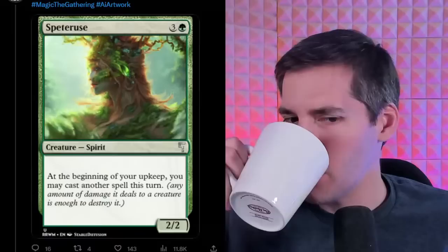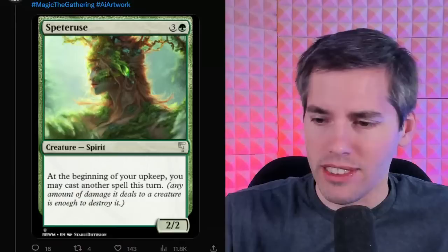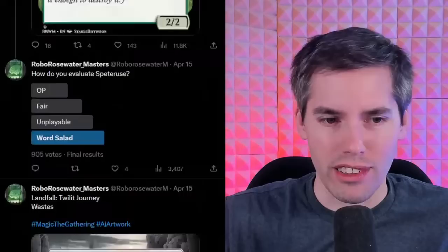How do you cast another spell at your upkeep, and it doesn't say for free either — it just says you may do it. Maybe I can just cast my spells like I normally do. Anyway, I think this is a stupid card — a vanilla creature with reminder text that doesn't fit usual text.